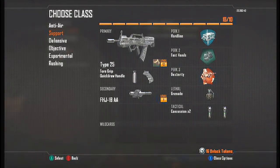For the perks I took Hardline, Fast Hands, and Dexterity. Hardline to get my score streaks a lot faster, Fast Hands to throw my grenades and concussions faster, and Dexterity to aim faster after sprinting. I choose a simple grenade and two concussions, and for the secondary — this is kind of whatever you want — I choose the FHJ-18 AA because this is my support class and I'd like to support my team by taking out enemy killstreaks.